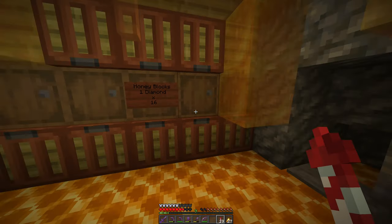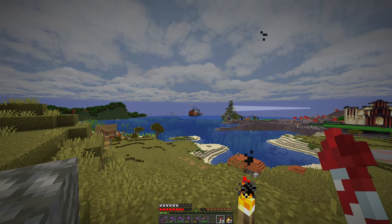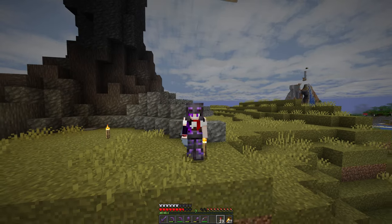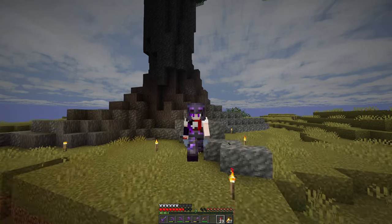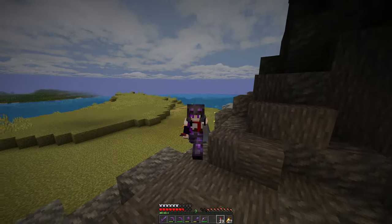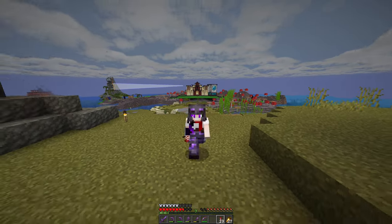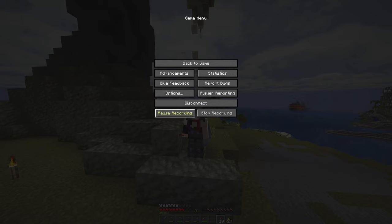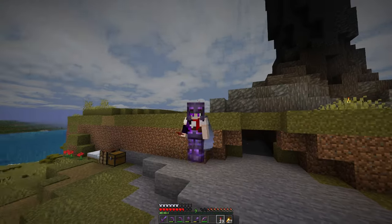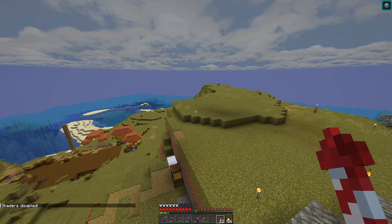I wonder who it was that bought the honey blocks — I'm guessing Paper, just because she's been doing a lot of redstone stuff. I love this extended render distance because I finally sorted out the lag issue. For some reason I didn't have any form of performance mode installed. I got rid of Optifine because it was really buggy on 1.20, and I just forgot to download a new one. So we've got Sodium installed now. That gives us the fancy video settings menu, which I'm not a massive fan of, but it's a fine price to pay.